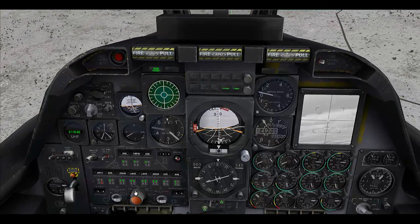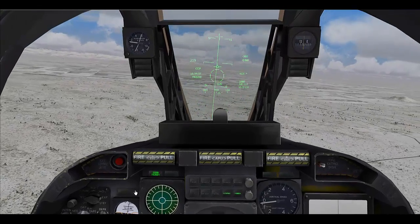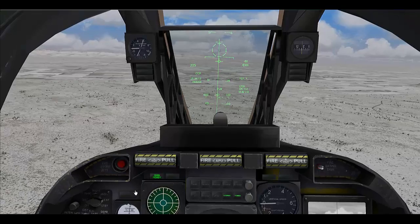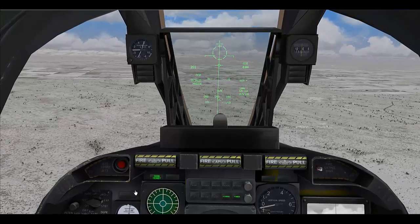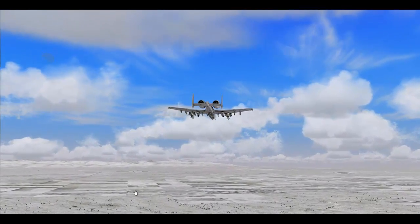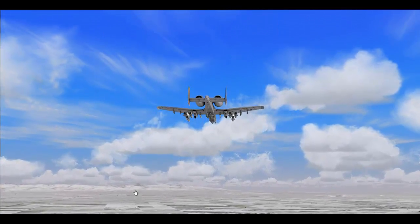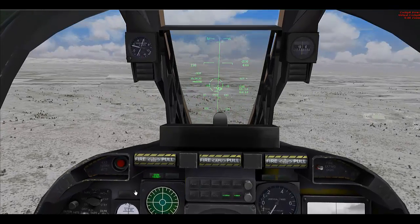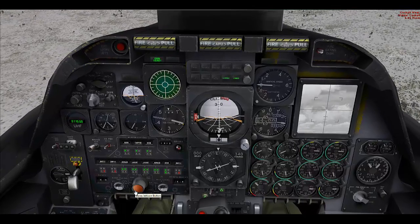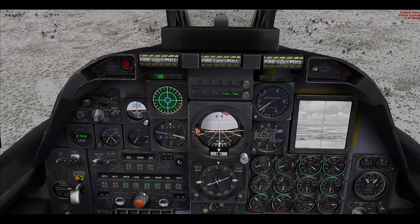Pairs release mode will drop two weapons off the aircraft. You can see this by switching to an external view — if you hit the pickle button, two weapons will leave the aircraft. Switching back, we will now move to Ripple Pairs.